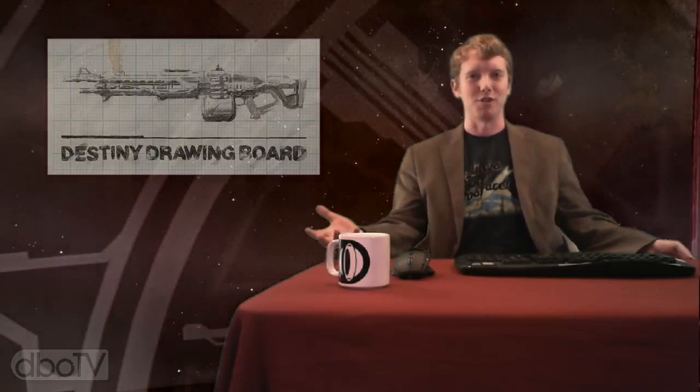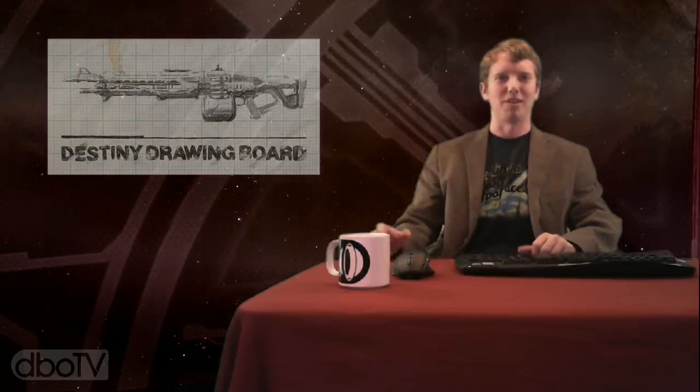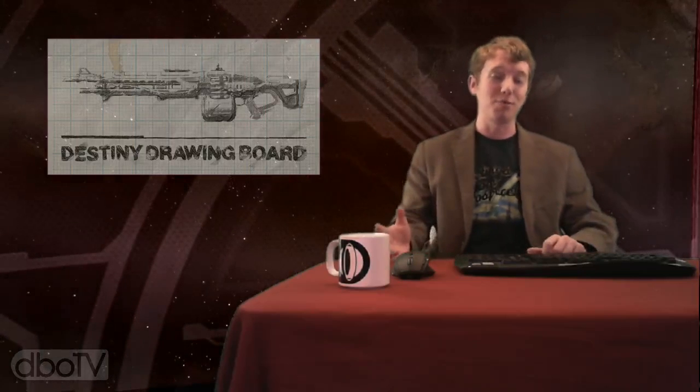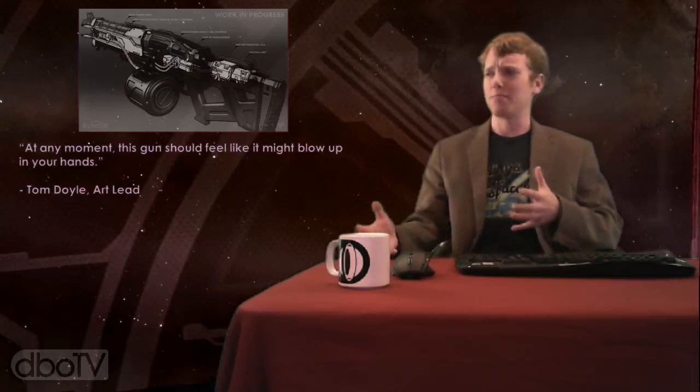The first thing I want to talk about is the Destiny Drawing Board that came out last week. I've actually been really happy with how often this feature has been popping up on the Bungie blog. When Destiny Drawing Board first became a thing, I thought it would be maybe once a month, just considering the previous cadence of Destiny news. But it's been really nice to get new stuff every week. This week we got to see a closer look at the Thunderlord, which you probably recognize from the E3 and Gamescom demos.